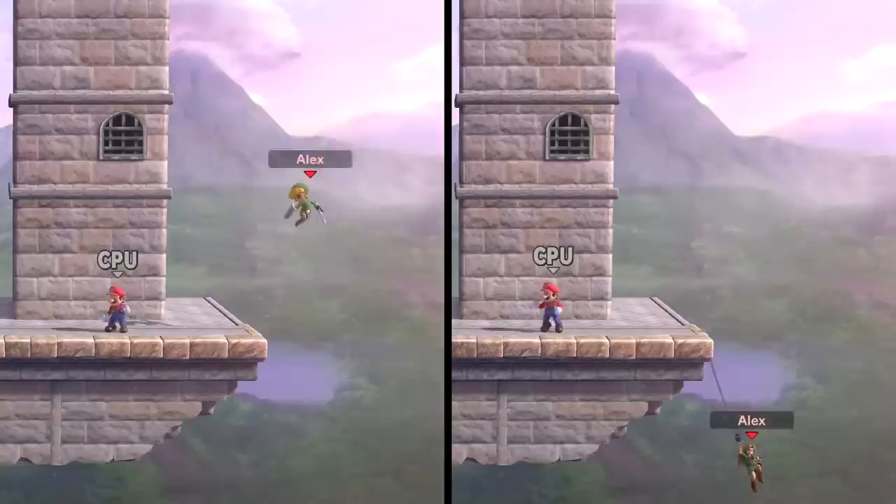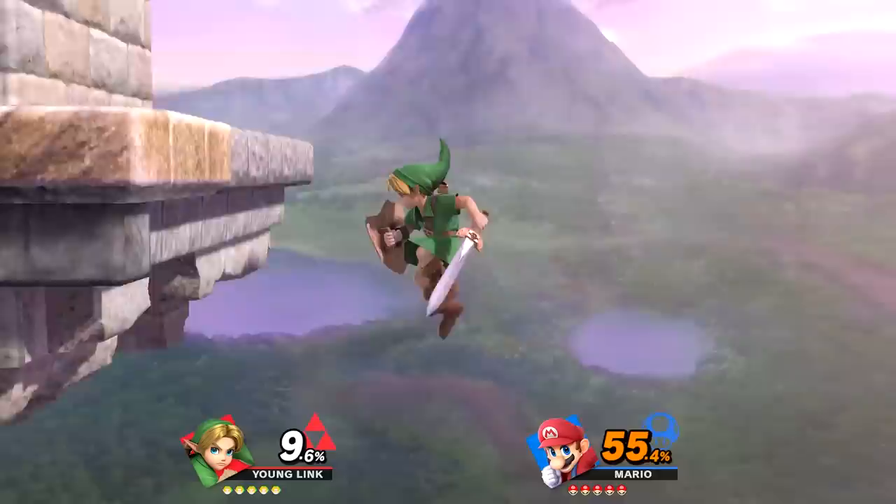I also tested using the hookshot to grab the ledge from far distances and this also seems to be identical. Both of them also have wall jumps.